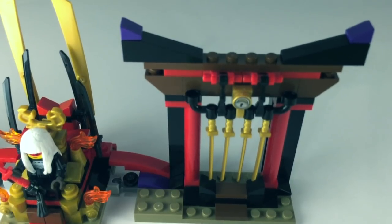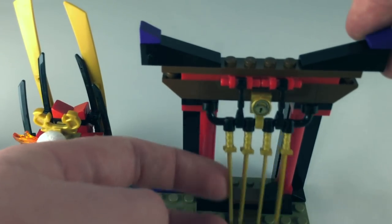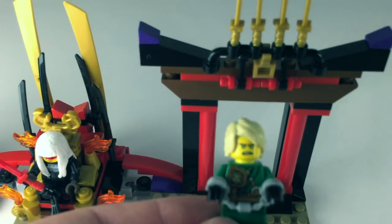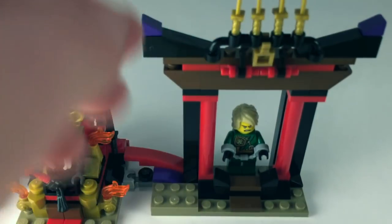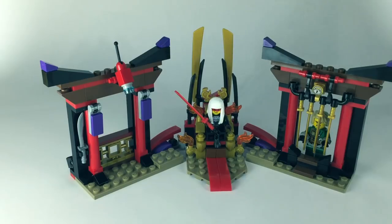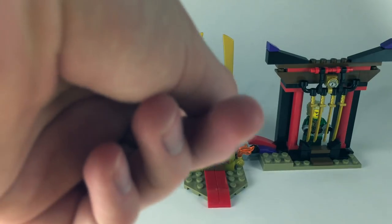Let's move on to the last part of the set — this is a prison cell on the other side where we're going to be holding Lloyd. Harumi is most likely going to capture him and lock him in this cell, and of course that's what the key is for. It's somewhat symmetrical to the other side, although it does have stairs that lead up to it. The entire area can be folded in to create a more enclosed shape, or you can make it more straight if you're storing it on a shelf, using these little ball joints.